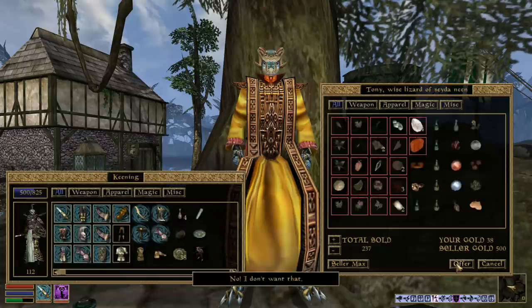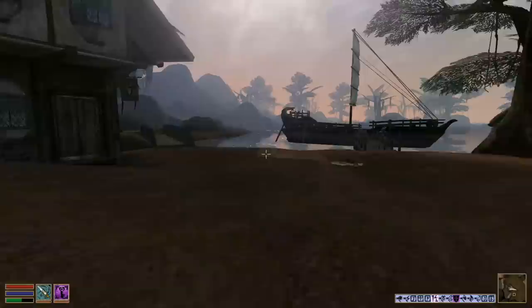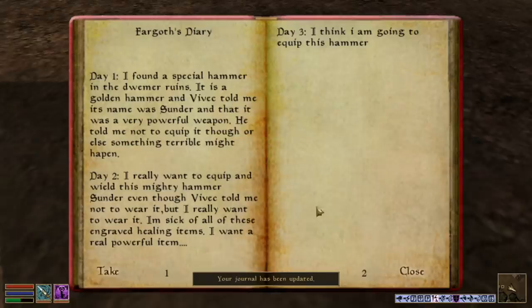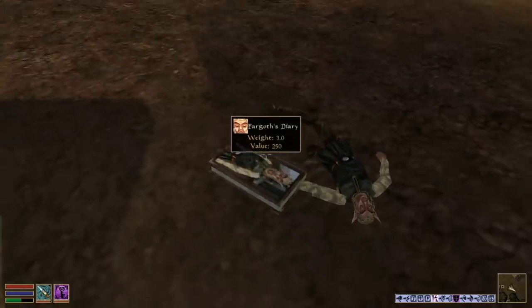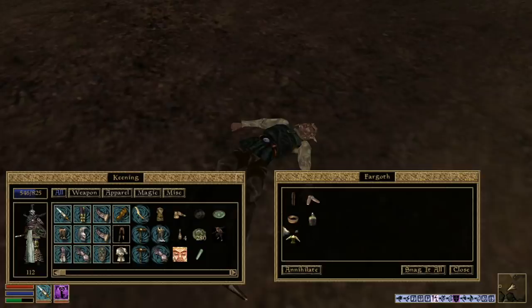Faragoth's dead. He found a special hammer in the Dwemer ruins — a golden hammer, and Vivek told him its name was Sunder. Why did Vivek let you take it? He told him not to equip it or something terrible might happen. He really wants to equip and wield this mighty Sunder even though Vivek told him not to. He's sick of the engraved ring of healing. Oh buddy — he made the same mistake I did two minutes ago. I have two Sunders now. I'll equip his torch in his honor.